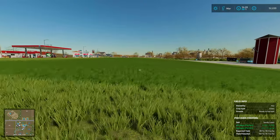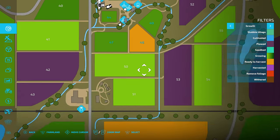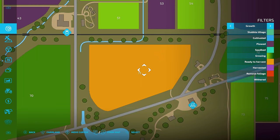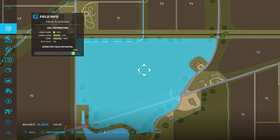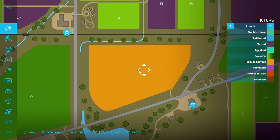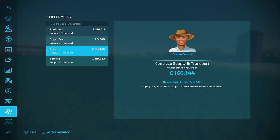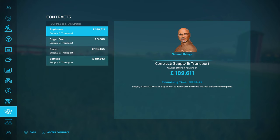I wanted to find mowers that weren't too expensive because we're just going to lease them. I'm hoping to buy a bigger grass field and I've got my eyes set on field 71. This bad boy is going to cost us 680,000 pound, which is a little bit steep, but it's already got grass in it so I don't have to spend money seeding it — and it's actually ready to harvest right now.